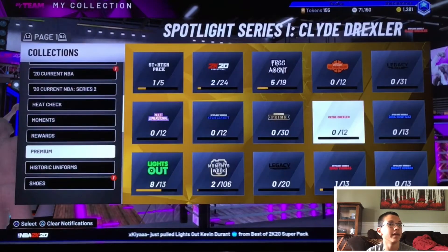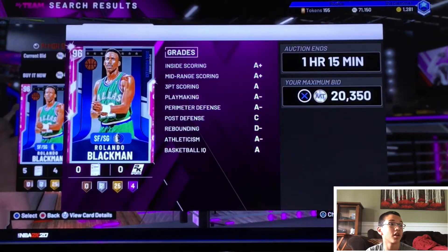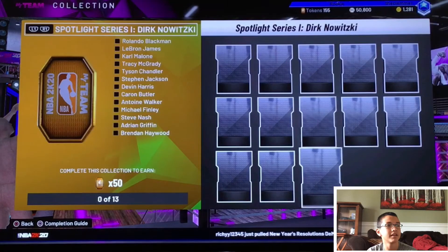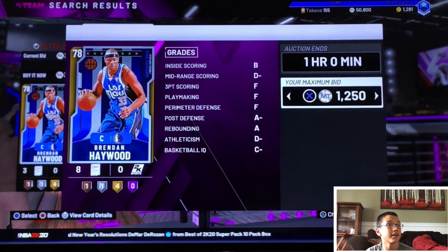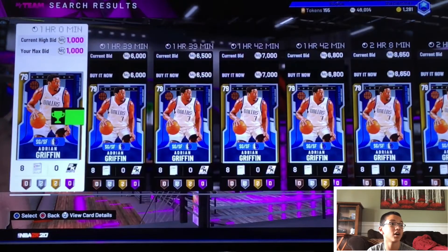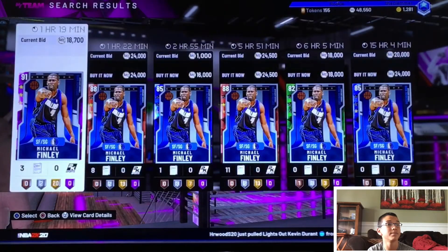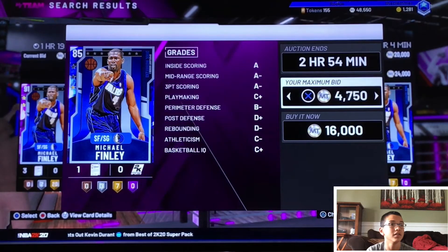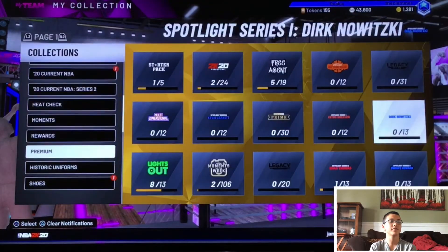Brandon Roy is up there in price. The next one is Spotlight Dirk Nowitzki. First, you can try Rolando Blackman. Other cards with elevated price include Brendan Haywood — pretty good price there, I'm going to bid on him — and Adrian Griffin is a pretty good card as well. Even this Steve Nash has some pretty good price, so if you can get one cheap, flip it. Same with Michael Finley — if you can get one cheap, flip it. I'm actually going to bid on this one for around 5k. Those are the main ones for Spotlight Dirk Nowitzki.